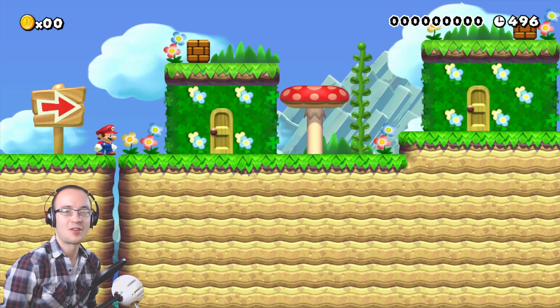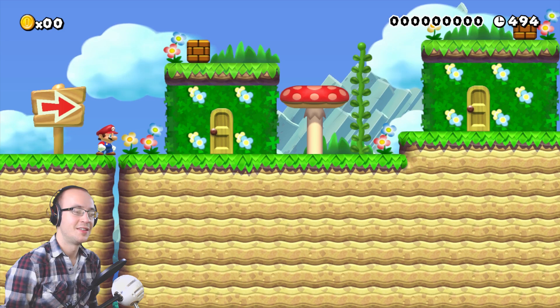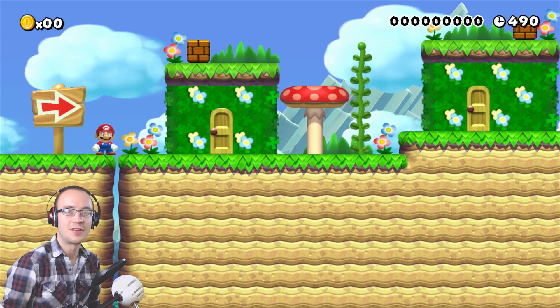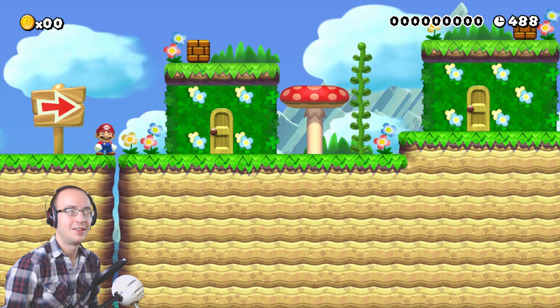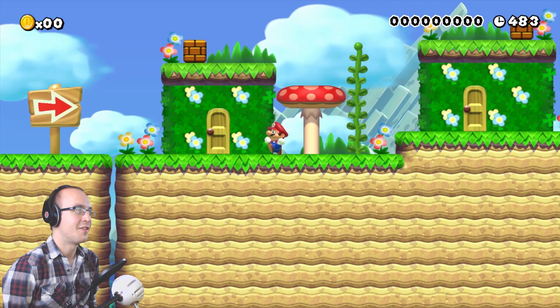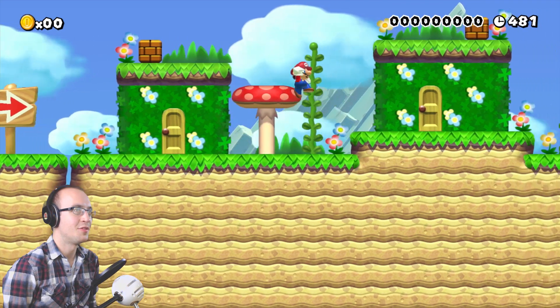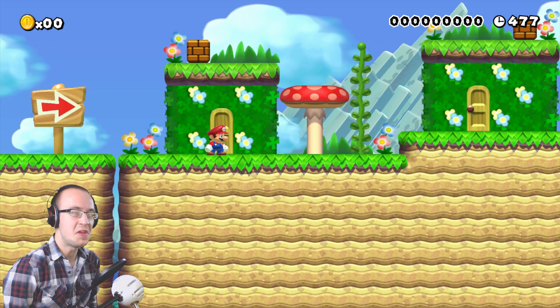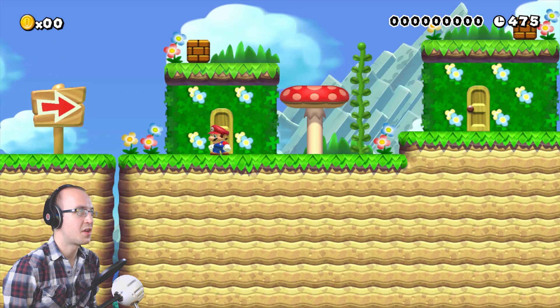The reason this is called Mario Leaves the Shire is it's going to be based on Frodo leaving the Shire once he gets the ring. He's got to take it back and find out what he's supposed to do with it. So as you can see here, I've got some little hobbit holes — obviously that's what they are. So why don't we just go and take a peek, see what's going on in this hobbit hole.